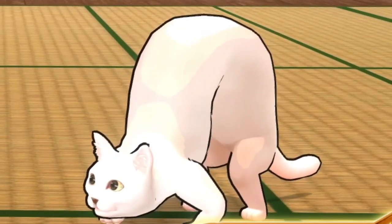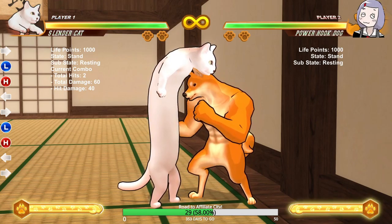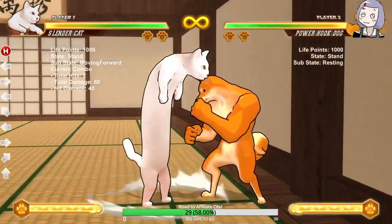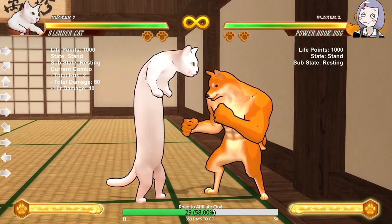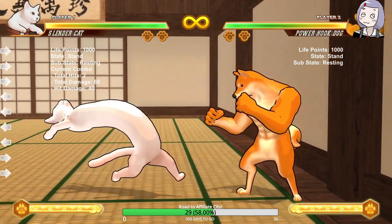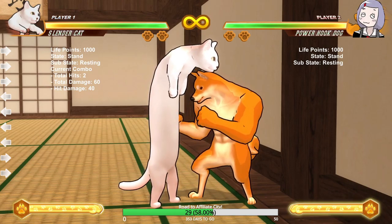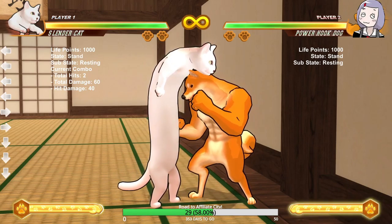Hello everyone, welcome to Fight of Animals. This is a game that came out about a month ago — it's a meme game. I'm going to show you some really sick combos that are relatively easy to do. This game relies on a mechanic from Street Fighter 4 where you can dash cancel out of most things. Most combos I'm doing in the corner are possible anywhere on screen if you dash cancel, but they're easier in the corner.